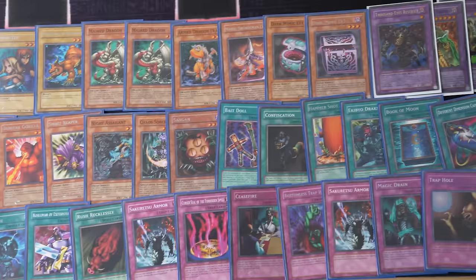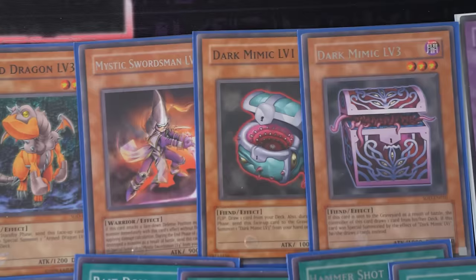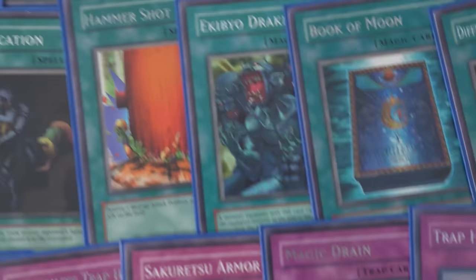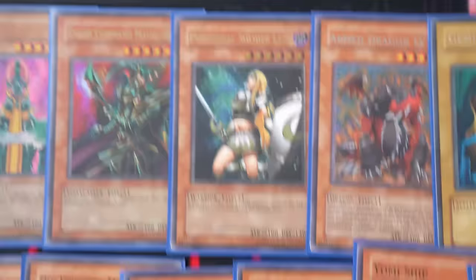This is the deck I'm working with — I added a few different strategies from Soul of the Duelist. I have Penumbral Soldier Lady wagered; she's not the worst card, and if my opponent uses light monsters she could swing over. Armed Dragon Level 5 is a really good tribute monster. I also have Masked Dragon and Armed Dragon Level 3, so Masked Dragon can tutor Level 3, then in the standby phase I can summon Level 5. I included Dark Mimic and Mystic Swordsman — decent monsters, and Mystic Swordsman can deal with Man-Eater Bug. I added Hammer Shot as additional removal and Different Dimension Capsule to search my deck.